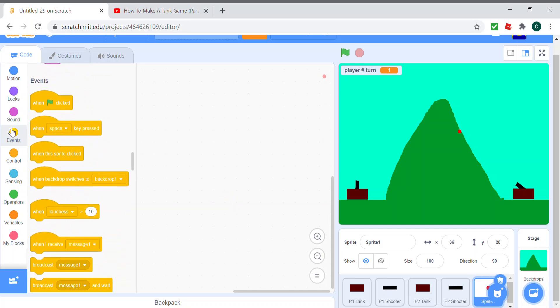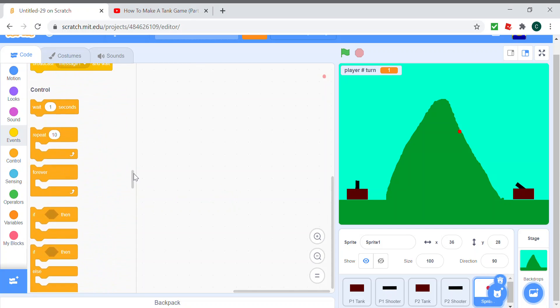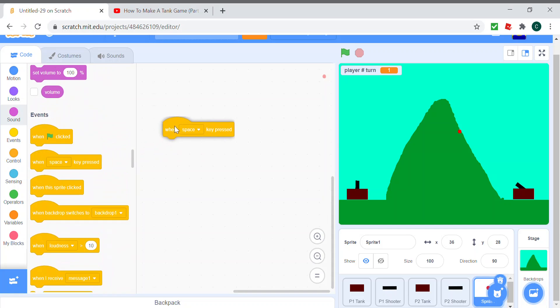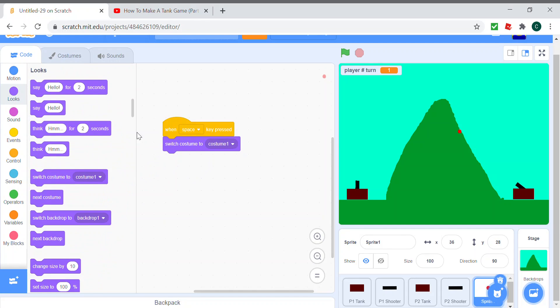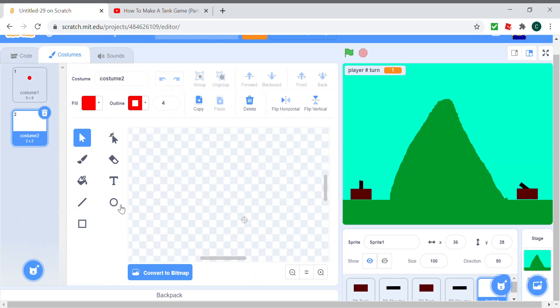We need to set it up so that whenever the space key is clicked, it switches costume to costume one, because we're actually going to make another costume which is the explosion costume.